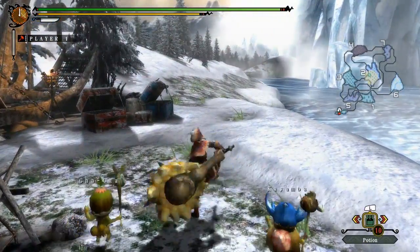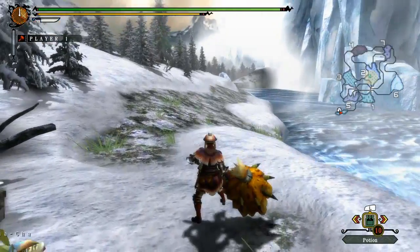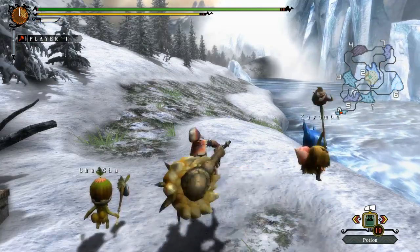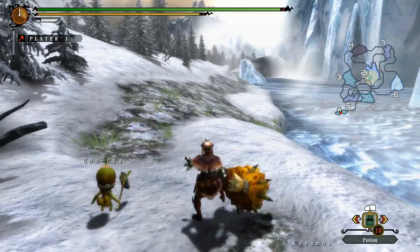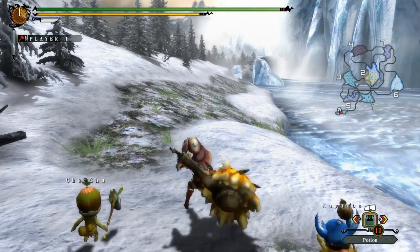Jumping straight into the basic moves here. Now if you press X, that does a vertical smash. And if you press X three times, this does your basic bread and butter combo. You basically smash down twice and you do a third kind of golf swing. Now that golf swing does the most damage and that is the move that you want to connect.